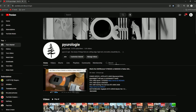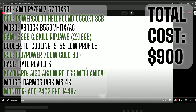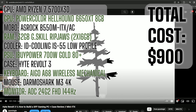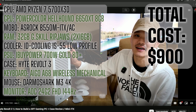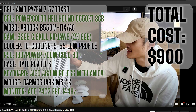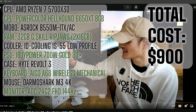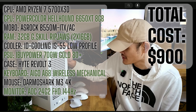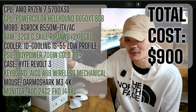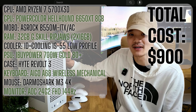I chose to use the Hyte Revolt 3 for this build. It's compact, it looks futuristic and clean, it has a cool carrying handle so it's very portable, and its footprint is very small. I purchased the case with the 700-watt PSU bundle included and got it for under $120. I've seen that sale come around very often, so be on the lookout for it.